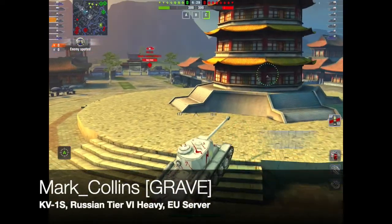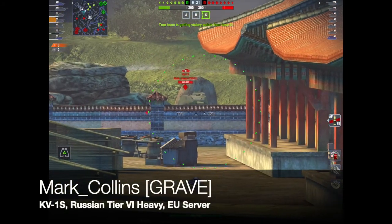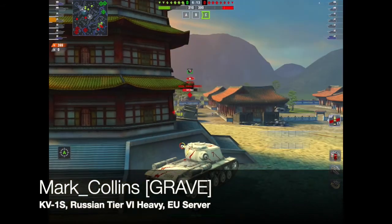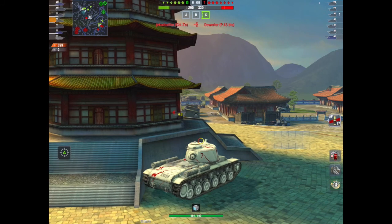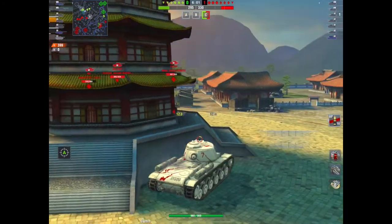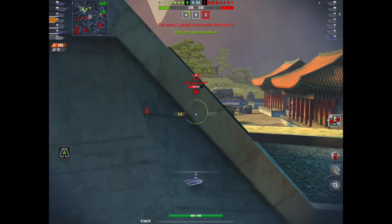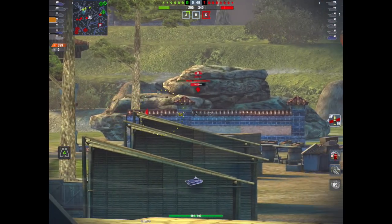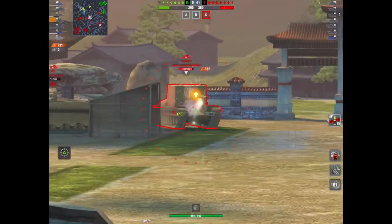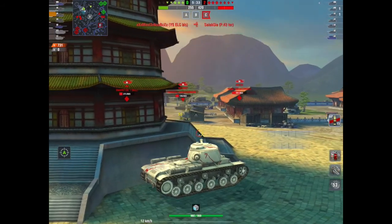Next up we've got Mark Collins of the clan Grave rolling out in the KV-1S - again on Lost Temple, EU server. The KV-1S, the Russian tier 6 heavy tank, sporting what is basically the football camo. He's got up to the temple position in a good spot. The KV-1S does struggle with a very long load time, it's got relatively good armor, not bad mobility for a heavy, but it's the gun that makes this tank - it has the ability to wipe out tanks in one shot.